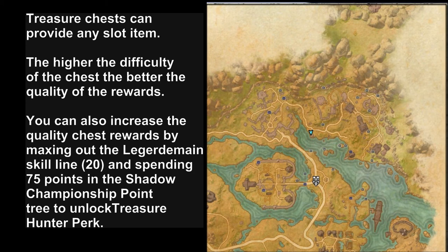There are also two ways to increase the quality of chest rewards. One is to max out the Legerdemain skill line to level 20. The other is to spend 75 points in the Shadow skill tree to unlock the Treasure Hunter perk.